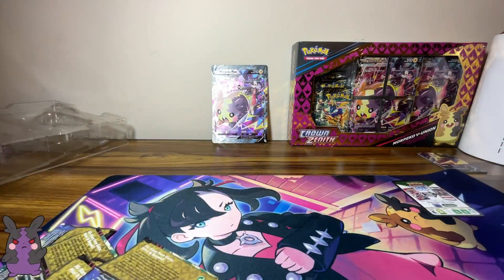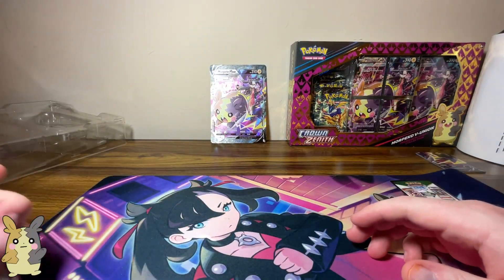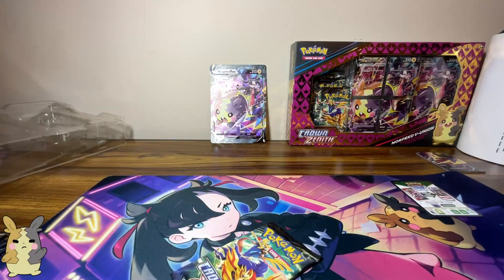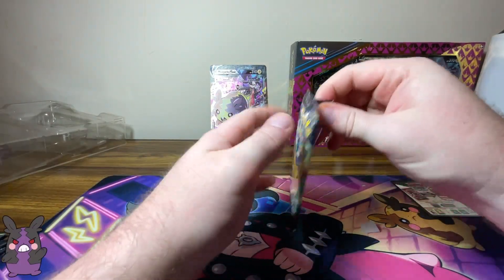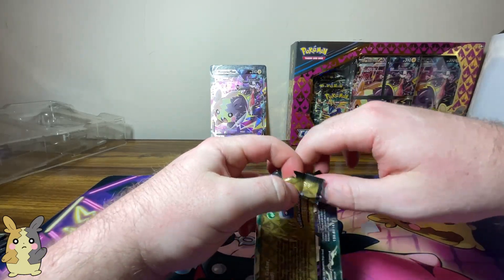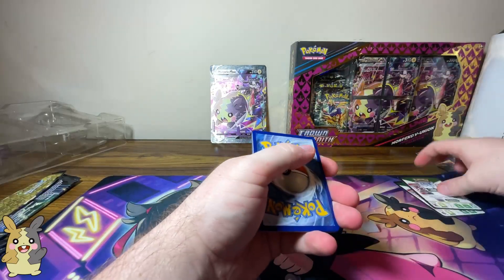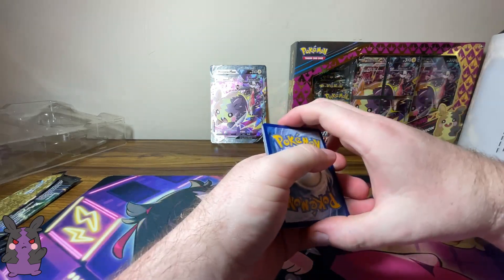Let's go ahead and open these Crown Zenith packs and see if we get anything good. I really like Crown Zenith — I think the hit rate is really nice. Even if that devalues the cards, it's still nice to pull something cool. I don't think I've pulled any gold cards from Crown Zenith. The only gold card I think I've pulled is from Scarlet Violet — via Koragon. I think all of Crown Zenith they use the black code cards, so that doesn't really mean anything.